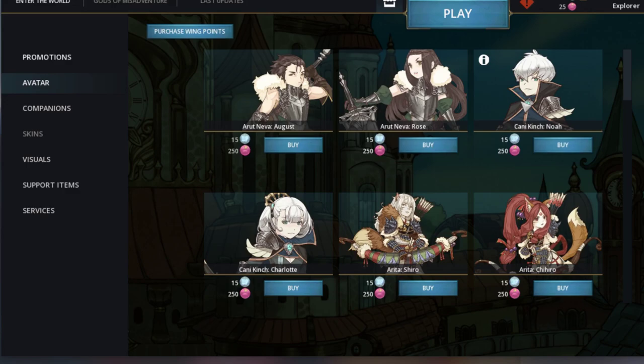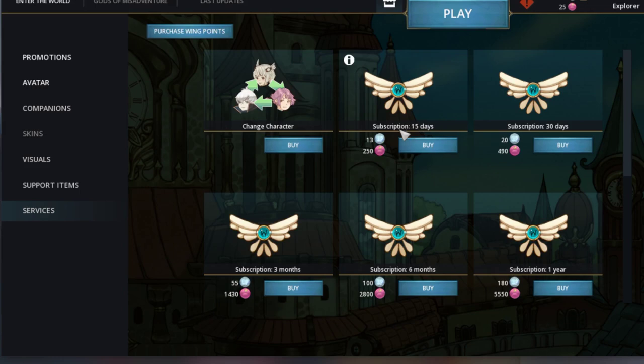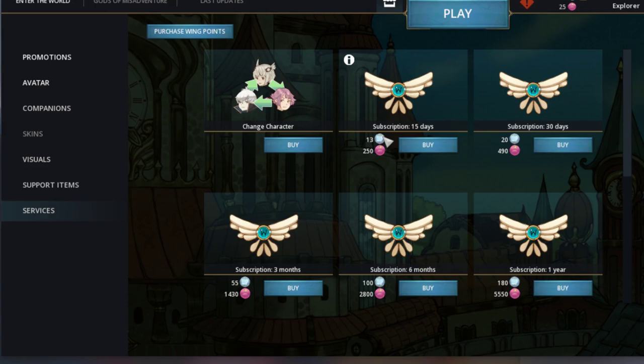With a 30-day sub at $13 and factoring in 25% more wings, it's really putting it closer to maybe $10 or $11 per month — that's pretty reasonable for a subscription in a decent game. What I found out about the avatars: you can buy them with wing points, which is real cash, or with Popo Points — you get 25 Popo Points for free every now and then as a daily login bonus, or you can buy them from a vendor. I actually traded gold and items to a player in-game and he bought the avatar and gifted it to me — I didn't even know you could gift things to people. That's why I decided to do this new tutorial, since I had a new character for the footage.